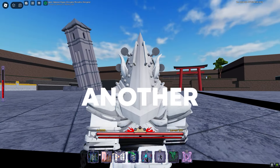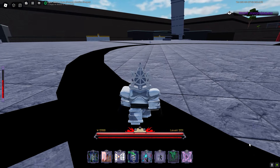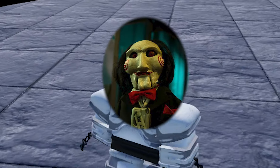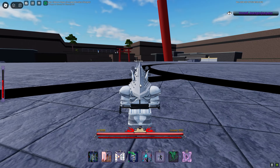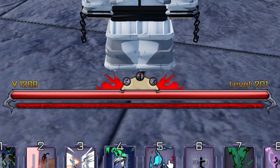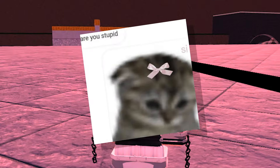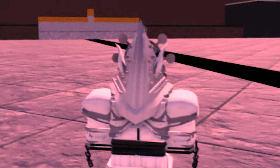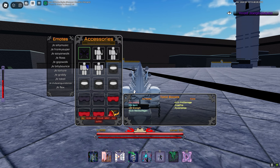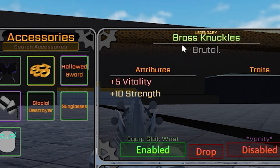Welcome back to another Peroxide video. This video has been cooking. I am Jigsaw, and I know what you're wondering - I'm using Vessel, which is strength, spirit, strength, spirit. Today's build is a hybrid build - my first ever hybrid build. The armor isn't great, but we do have Agent Cloak with Artificial, and Breast Knuckles with Double-Edged.